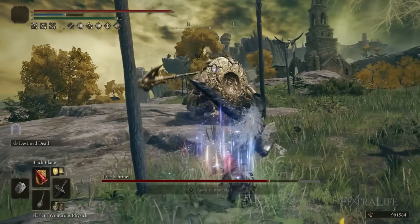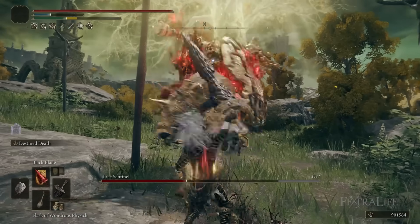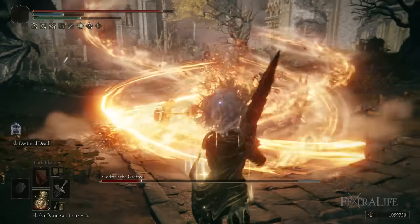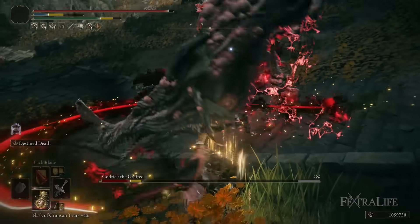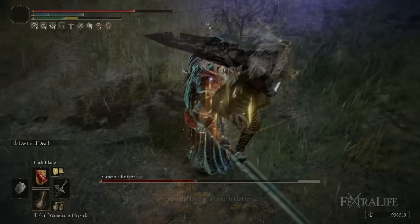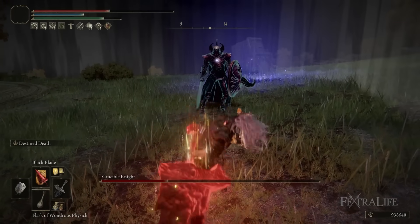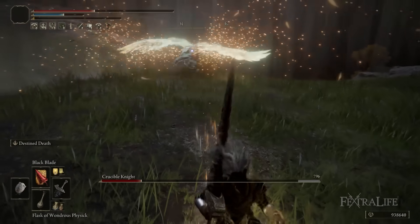Once you've done Black Blade and Destined Death, you can go to town and do R2s, R1s, and jump attacks. I prefer jump attacks because they stagger bosses and do a really good amount of damage because of the high attack rating. From that point forward, you don't need to use either of those abilities again in a boss fight. However, you may use Black Blade if you need a ranged option — it still deals decent damage. If you find a big gap between you and the boss, you can fire off some more Black Blades before going back to regular attacking. You don't need to use either of those again after using each of them once in that fight.